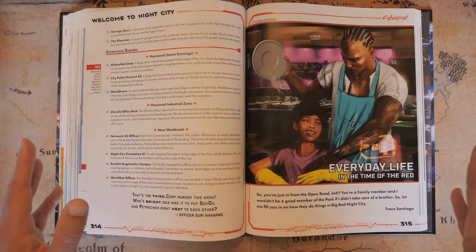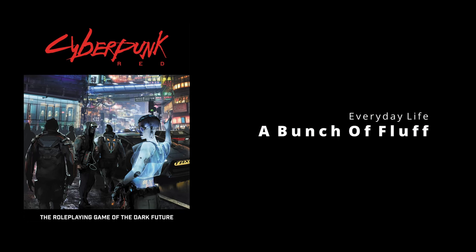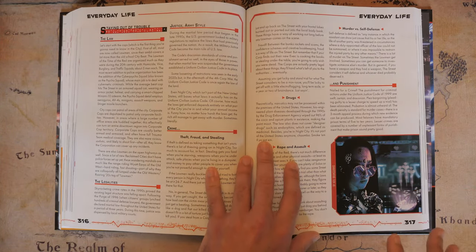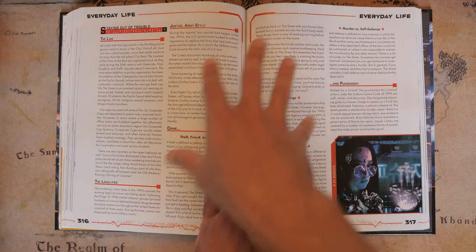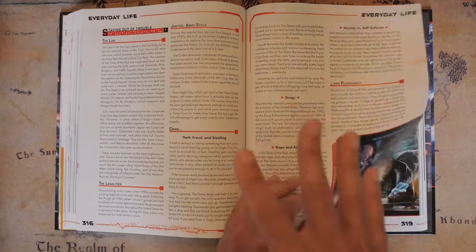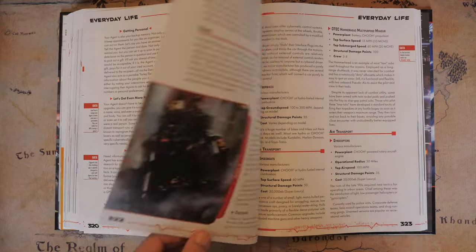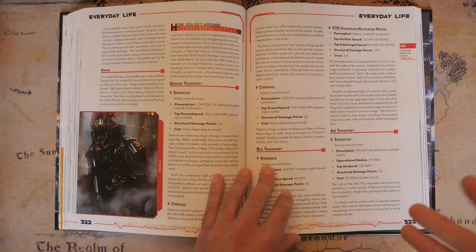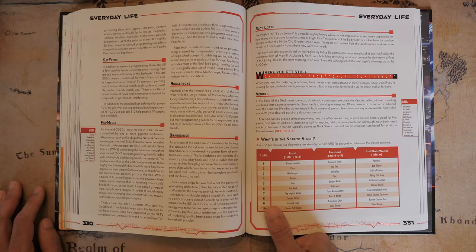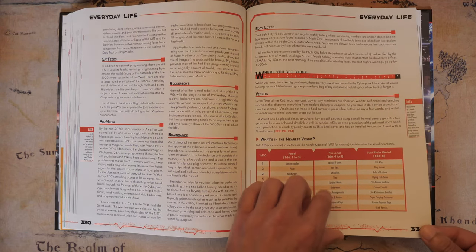Then we get to 'Everyday Life,' or as I like to call it, a bunch of fluff. All I can really say about this chapter is it gives a lot of fluff information about role-playing for your character — things like what does your character eat, where do they live, where do they sleep. There's nothing really gameplay-wise, just information to better help you role-play. There is quite a weird and funny rollable table for what's in the nearest vending machine with some very interesting options.